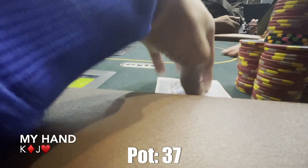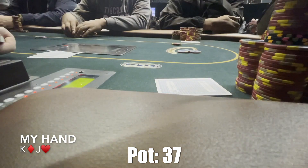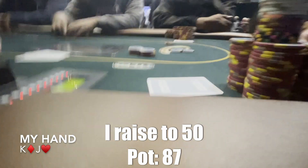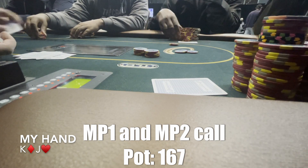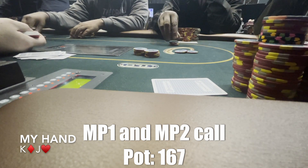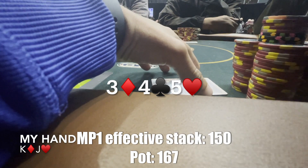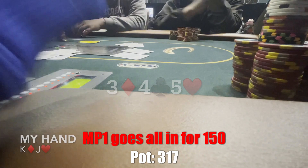This hand I get King-Jack offsuit, I'm in the hijack again. Under the gun straddles to 10, I get 2 callers on my right, I raise to 50 in position against them, 2 players call, and 3 see the flop. The effective stack of the first caller is 150 — SPR is really low — and he leads out shoving all in for 150. I don't have much to do besides folding here.